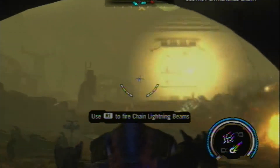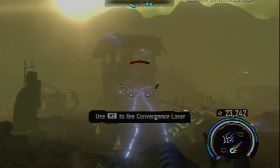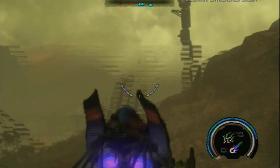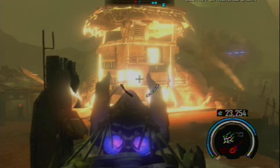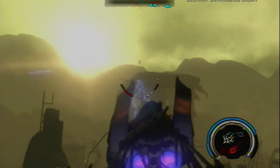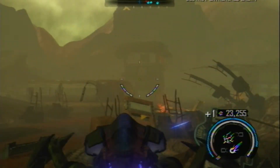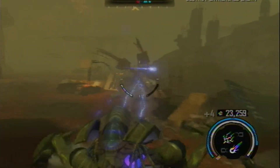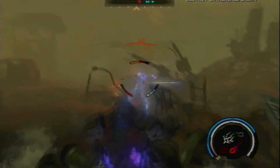Welcome back. Let's play Red Faction Armageddon. Starting out here in our nifty lightning walker. I have to kill these enemies because I stopped playing, so I have to kill these enemies again. That's okay. Even not being able to really see them works out, because the lightning does automatically target. So that helps.